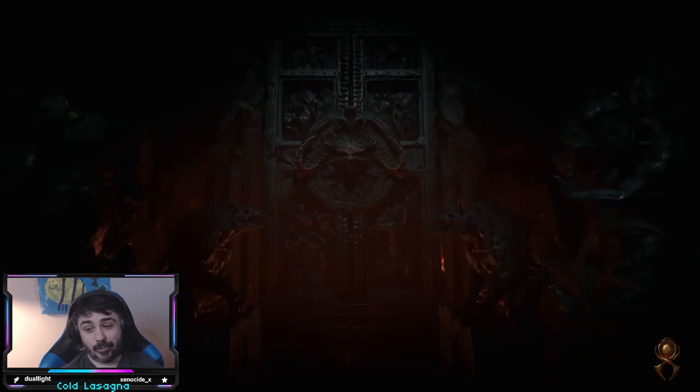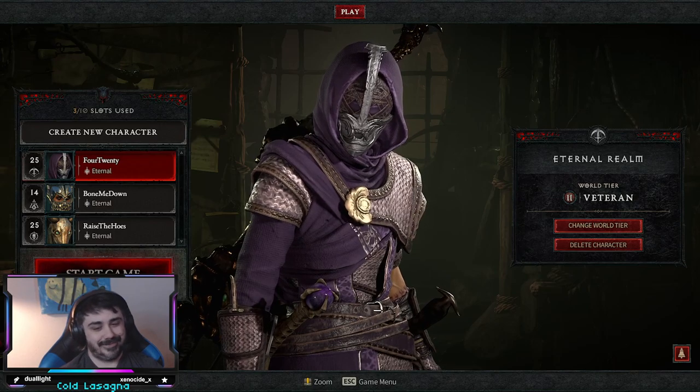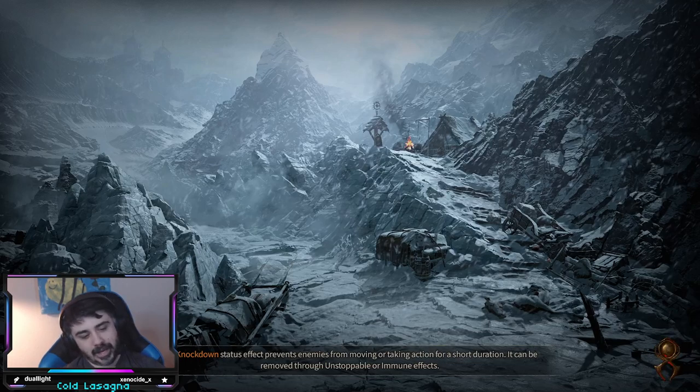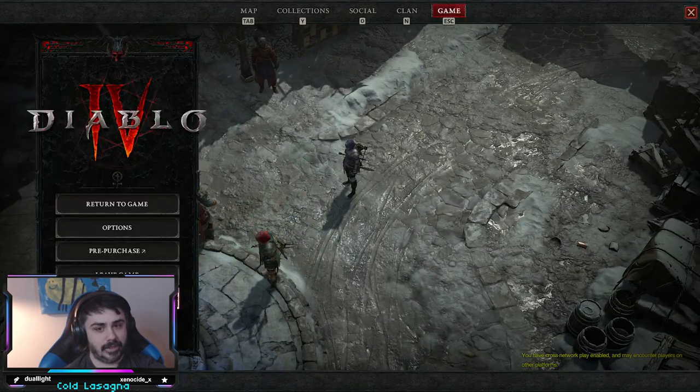Also, I'm not editing any of this — I'm just one take Jake, so if I stumble, get over it, I'm trying to help you. So if you load in on any other character and you leave the game and you come back to try to pick your Necro, you end up with about a 20-second pause where the game actually just kind of freezes completely and nothing is happening.